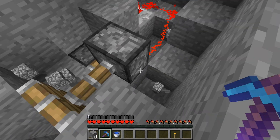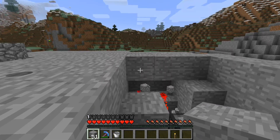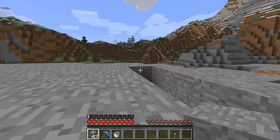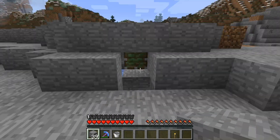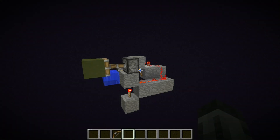Add a normal torch to the right of the bottom piston so that the ice will melt. Make space for your bottom piston to extend and add your water next to your newly made BUD. The build is now complete — just cover it up and test it out. Just remember you have to have your Frost Walkers on or you're not getting in.